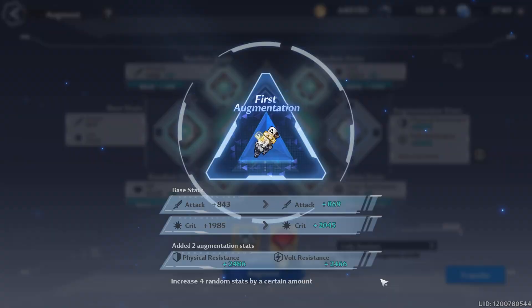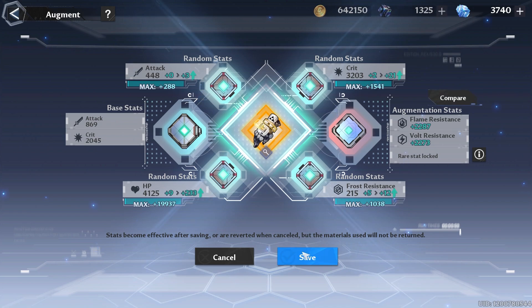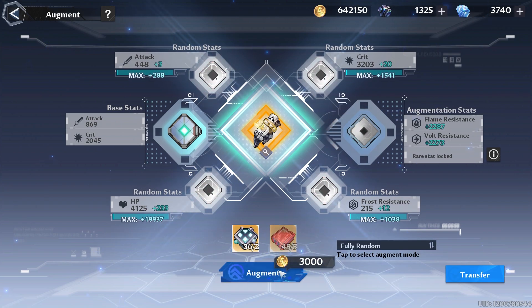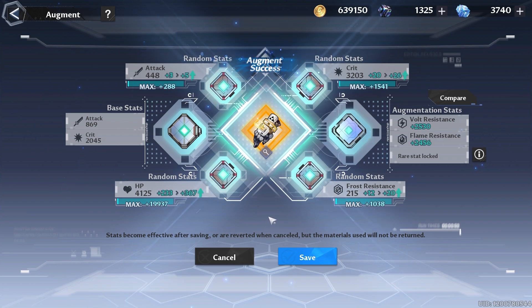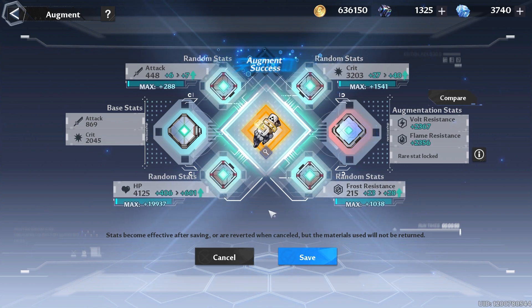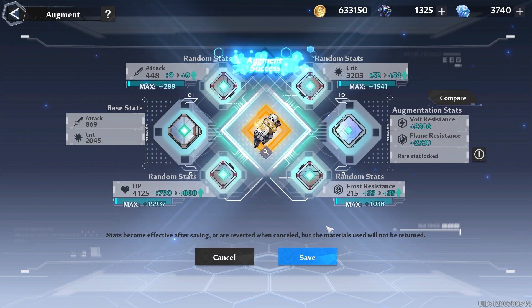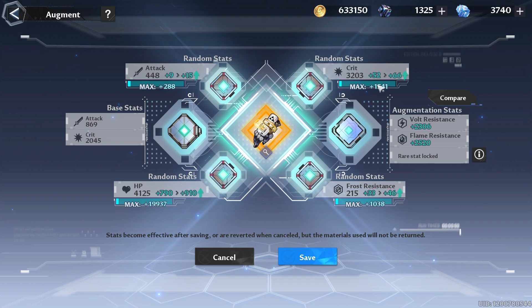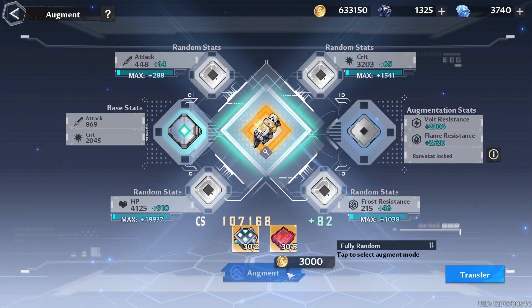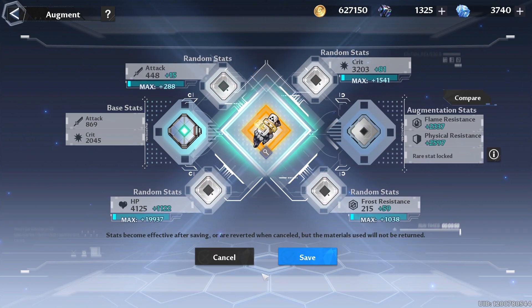We did increase base attack and critical, which is always good to see. I guess I can do 10 on here as well to show you guys the progression. I tried it on my girlfriend's account because she plays too, and hers actually went down — but mine is not going down, which is strange but I'm not going to complain. Critical is getting higher.